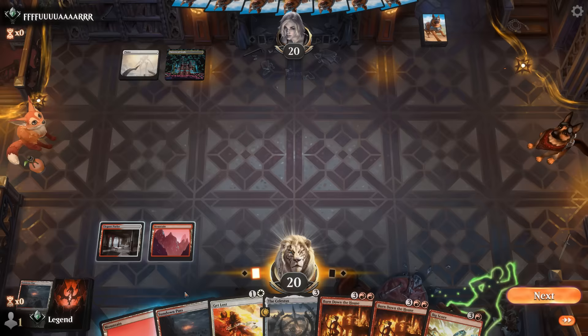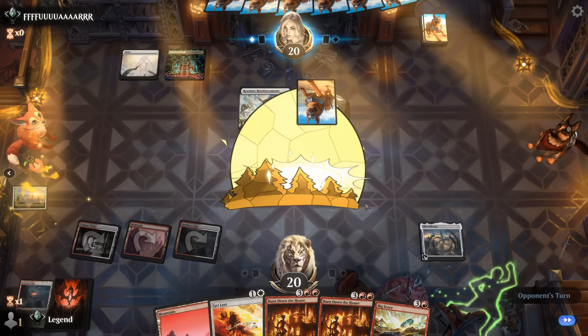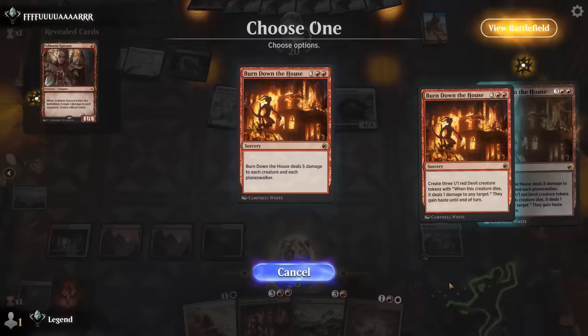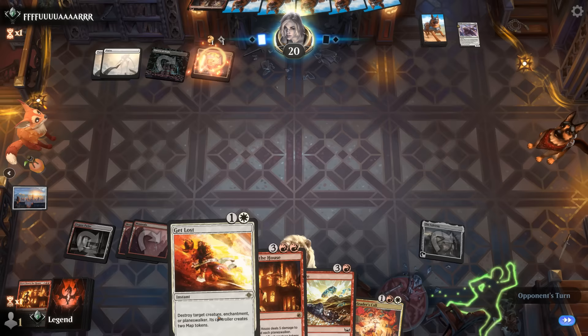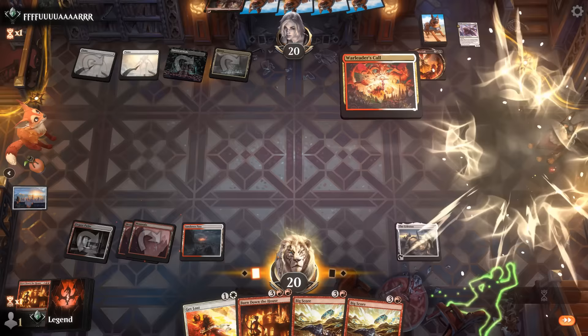Another Burn Down the House drawn. Opponent is on a humans deck — could still be on a Boros deck here. A Knight Errant gets convoked and they find a single epic. Let's burn down for now to make it harder to convoke a second Knight Errant. Next turn we could maybe main phase Big Score, discard Get Lost. Opponent's got their own Warleader's Call, which I could Get Lost since the damage can certainly add up over time, although giving them two map tokens is also not ideal. I'll wait to respond to them casting a creature — might affect their sequencing.